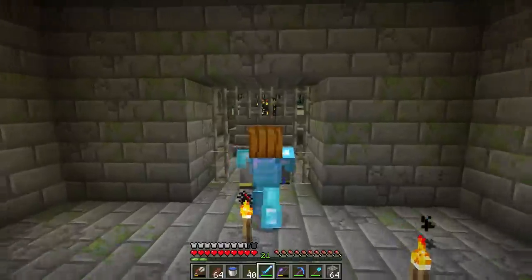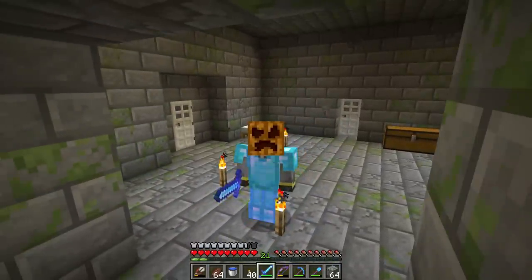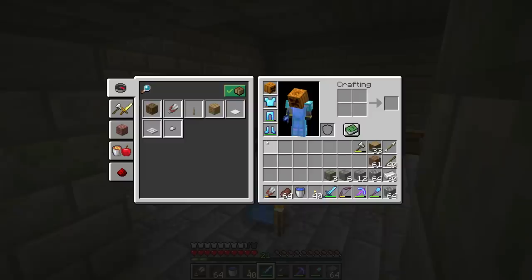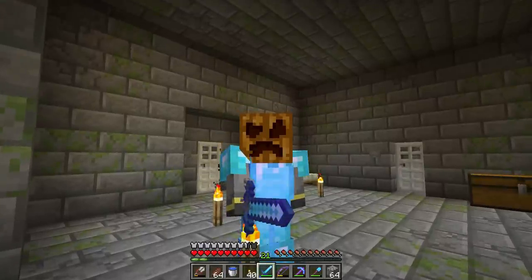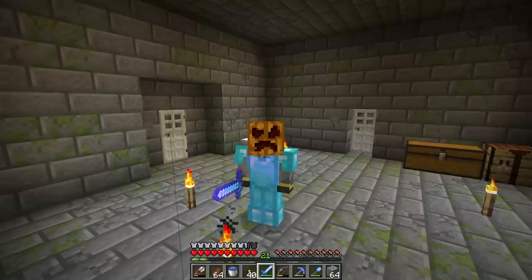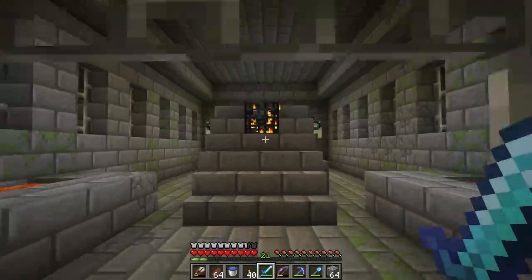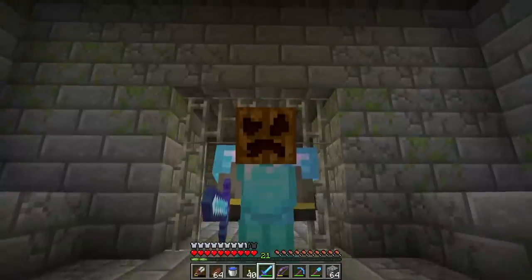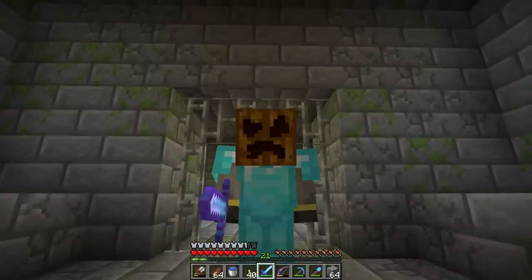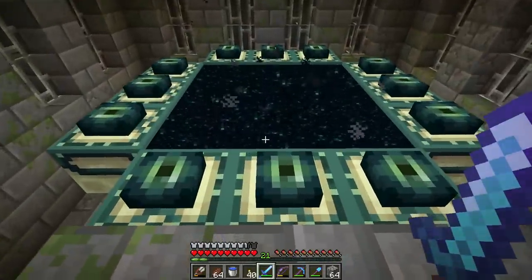I'm wearing a pumpkin helmet. If you put a carved pumpkin on your head, endermen won't get mad at you — you can stare at them and they won't care because they can't see your eyes. I'm using a texture pack to remove the pumpkin blur. I'm wearing it for two reasons: combat safety and so we can focus on the dragon fight without being annoyed by endermen.